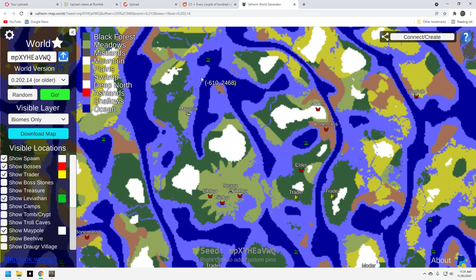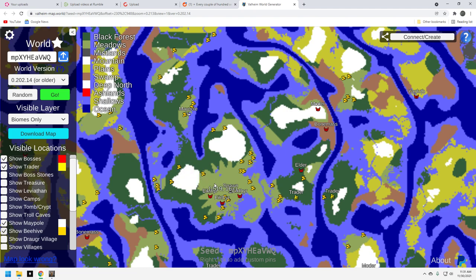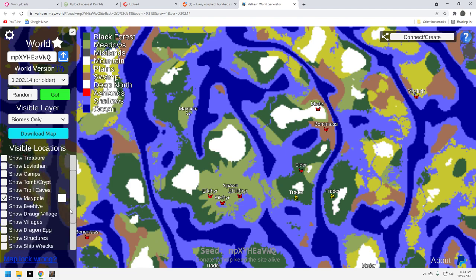Leviathans — not that many, but enough. You've got two right here and another one right here. They're close enough; you're not going to have to sail all over the world to get to them. Beehives — enough. Over here on the main continent you've got plenty, and you've got four pretty close right here in proximity to your maypole. That's good. They're always nice to have — great early food.